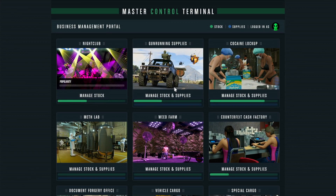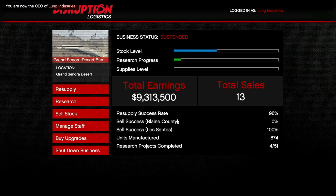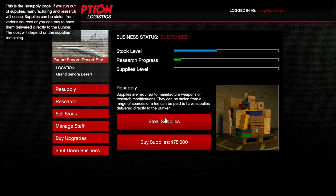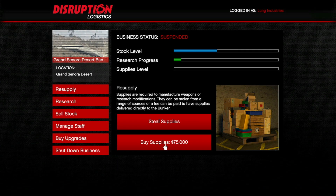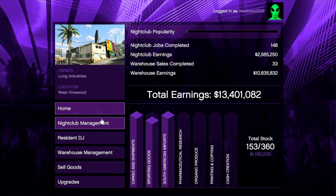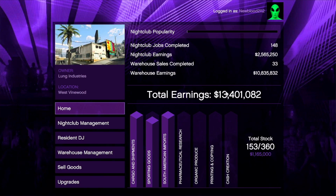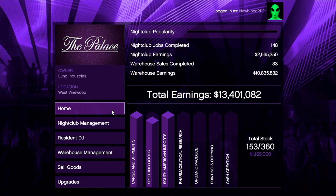Register as a CEO and go into the hub. I made 9.3 million off my bunker here. You want to resupply your businesses and always steal the supplies — don't buy them unless you're fully upgraded. You can sell with friends; the bunker needs at least three other people, but the nightclub you can sell solo since it's just one truckload. I currently have 1.2 million sitting in there and 13 million in earnings. That is money-making method number one — always keep your stuff resupplied by stealing.